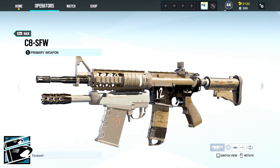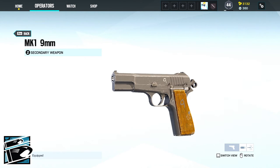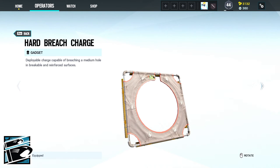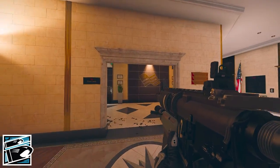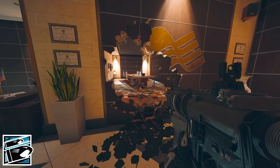Buck comes with his primary the C-8 SFW or the CAM-RS and his secondary the MK-1 9mm. His gadgets are either three stun grenades or one hard breach charge. His device called Skeleton Key will provide you with an underbarrel shotgun attachment on your main weapon.